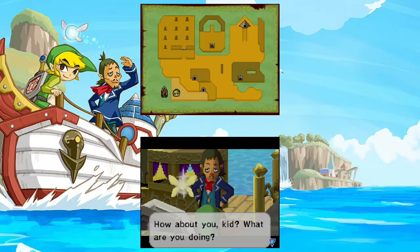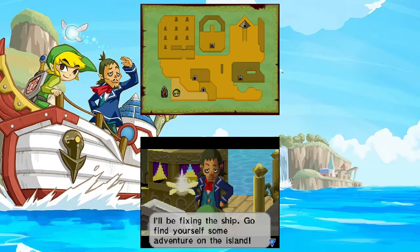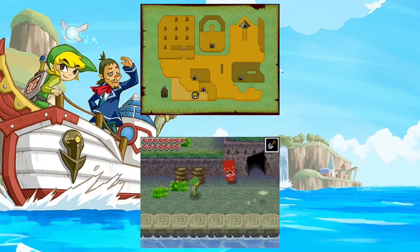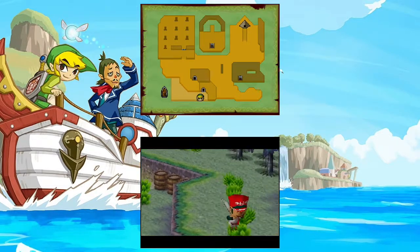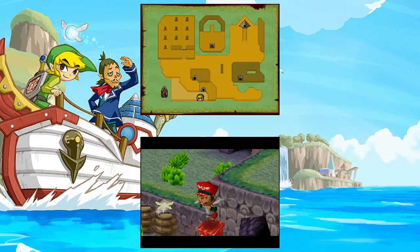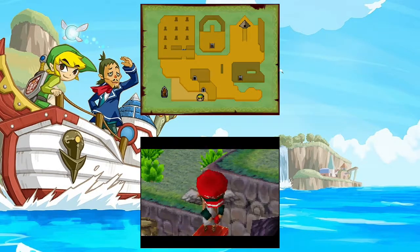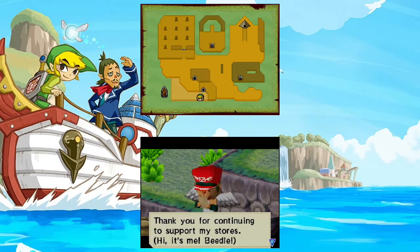How about you, kid? What are you doing? I'll be fixing the ship. Go find yourself some adventure on the island. What is this letter? I honestly have no clue what this is. Beetle? Oh duh, because I bought a golden ship part off screen, so I got to be a gold member. Silver membership notice.